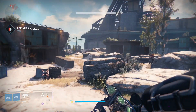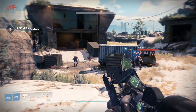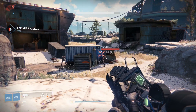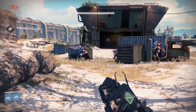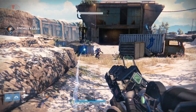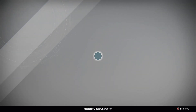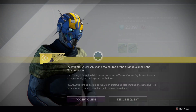Hey guys, Sleeper Simulant Part 2 is here, and the end reward is the Sleeper Simulant. If you finished your Part 1 quest line before the reset, you should have a quest active in the tower. If you finished the quest after, unfortunately you will not be able to complete this part — at least for now; it'll probably come up later. So go to the Gunsmith, pick up the quest, and head back to orbit.